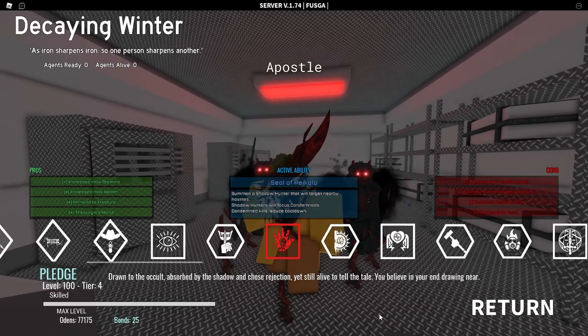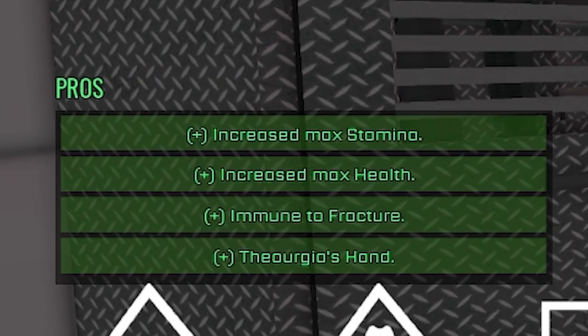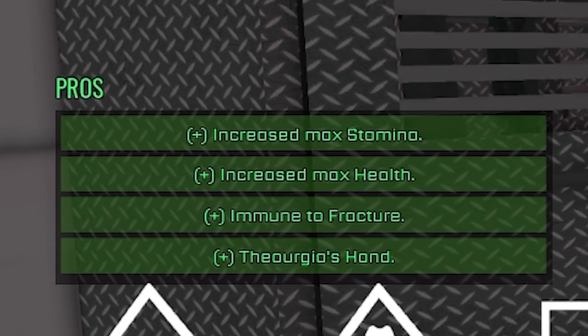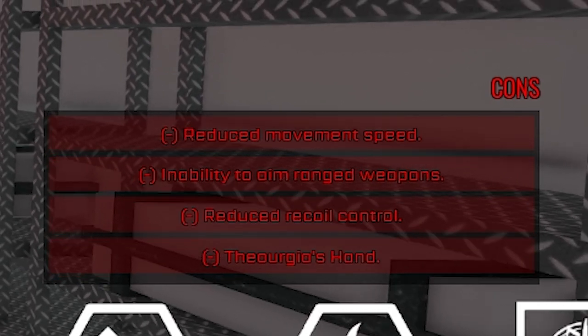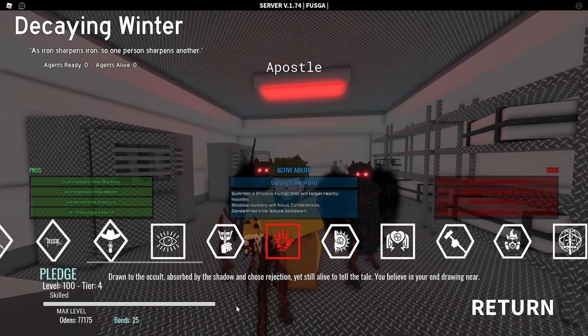Now we have the Apostle — the most responsible parent, but they do send the kids out to fight for them, so maybe they aren't that responsible. The Apostle has increased max stamina, increased max health, Amida Fracture, and Theorgia's Hand. Cons include reduced movement speed, reduced ability to aim ranged weapons, reduced recoil control, and Theorgia's Hand. They probably can't aim weapons because of a cramp related to that hand.